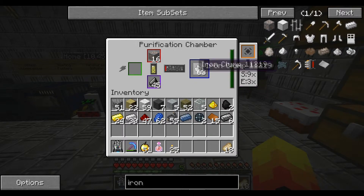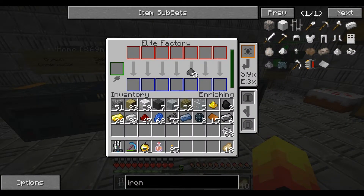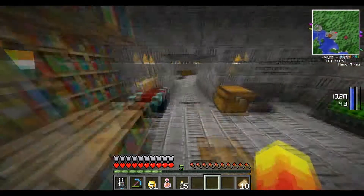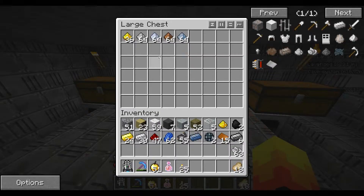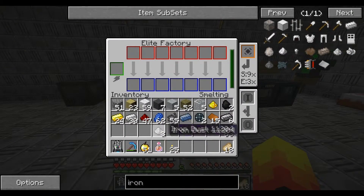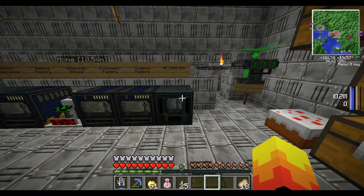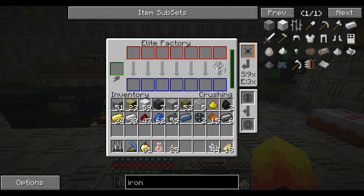I'll show that again. This is from one ore: three iron clumps, one ore. Those three clumps got made in the crushing factory. Then you put them into your enrichment, which creates the iron dust itself, which you can then collect. Then you go to your smelting, and boom — three ingots. That was all from one iron ore.